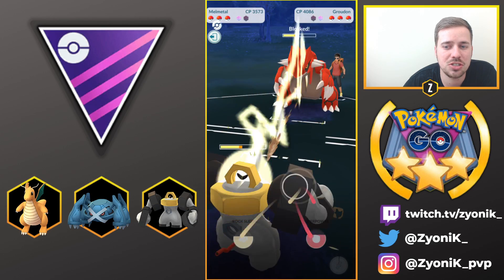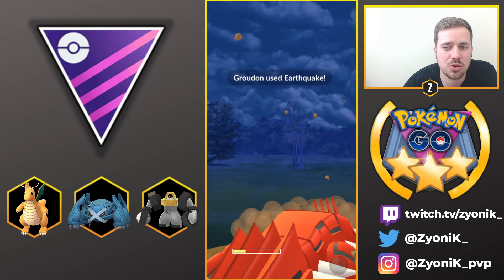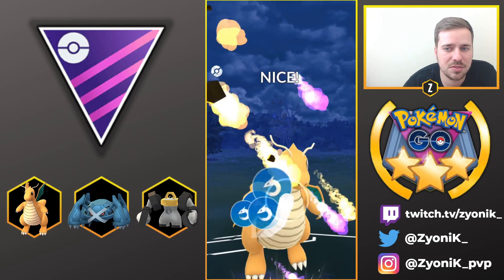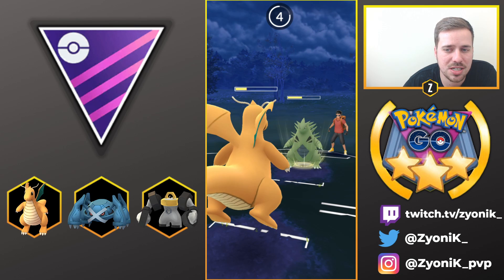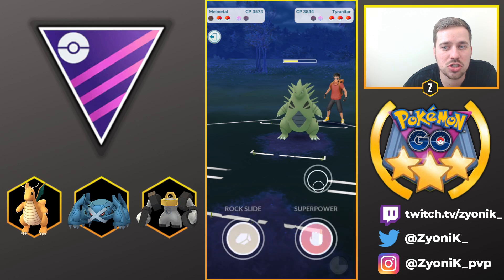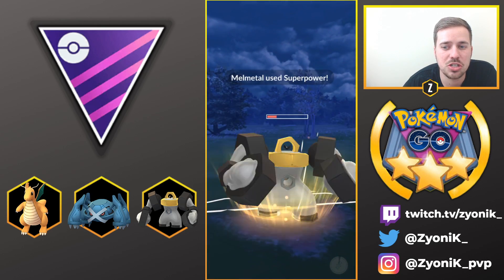We're able to switch into Dragonite and stall the fight long enough to come back in with Dragonite, absorbing the Earthquake. His Tyranitar comes back in, and we go for Dragon Claw. It's not going to do a ton of damage to Tyranitar, but he uses his energy to finish us off with Stone Edge. We still have Melmetal with loaded energy, and swapping him out cleared all the negative debuffs. We go for Superpower to do a ton of damage to Tyranitar and take him out.